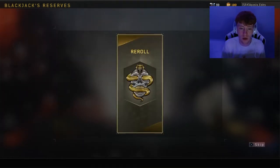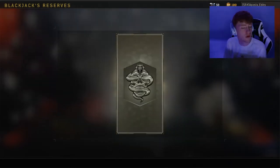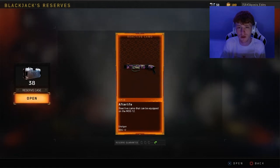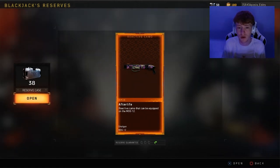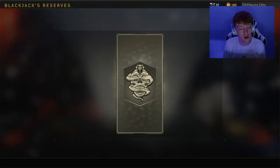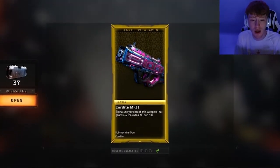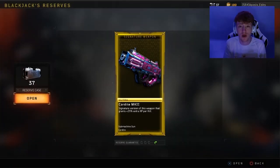Legendary — I'd love a legendary. We've got a rare camo, we've got rare for the Ruin, not wanting that. So this Afterlife — it says it's for this gun, is it only for that gun, or can I possibly unlock it and then use it on a different gun? I'm not 100% sure. But yes, move on. We've got the Cordite Mark II there, and it gives you an extra 25%. That's a good start, I guess.